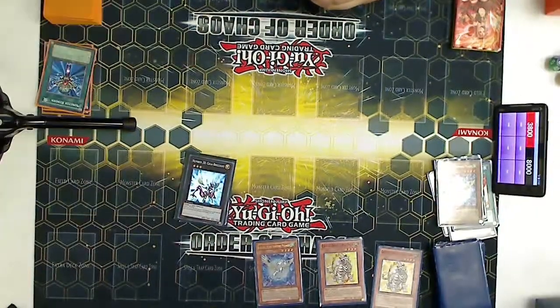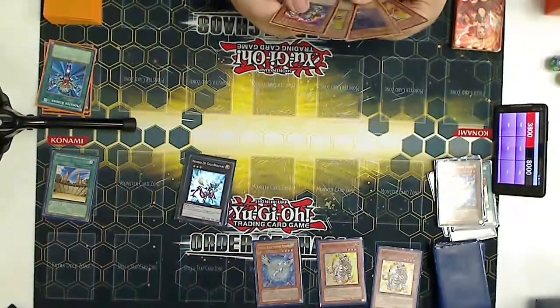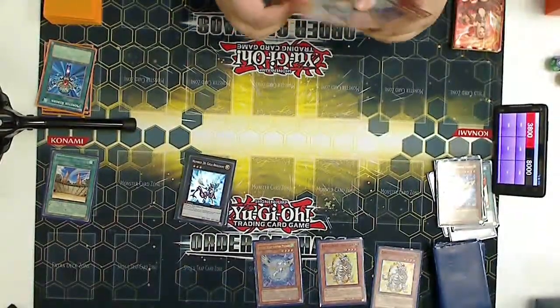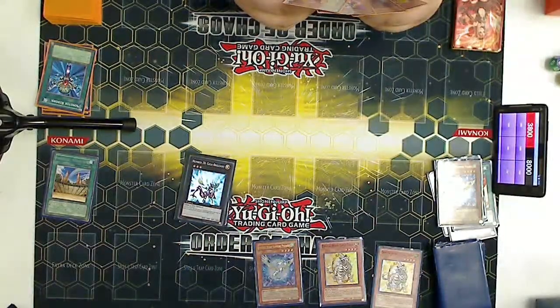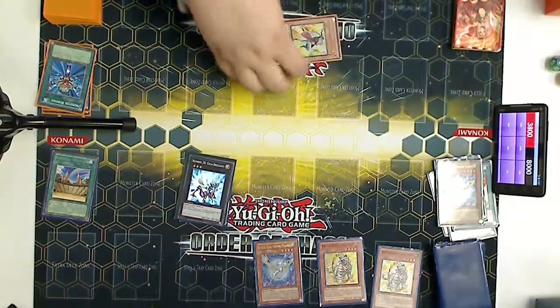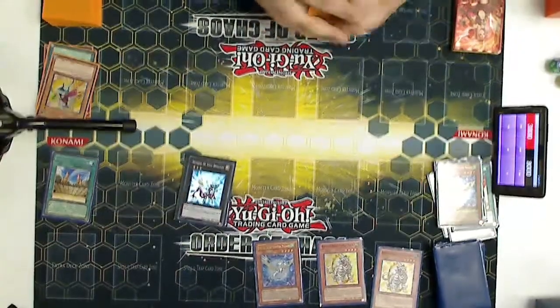I don't see a play here. My play is setting Rush Rhino, having him run it over, and then grabbing a Striker. I also have Piper and Kinka, but it's really unsafe to use Piper right now — he's on a very dominant field. Dominant — word of the day. I tribute Piper, draw, reveal same. It's just he's dominant.